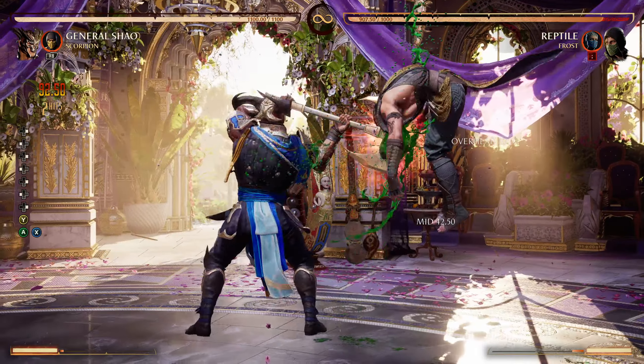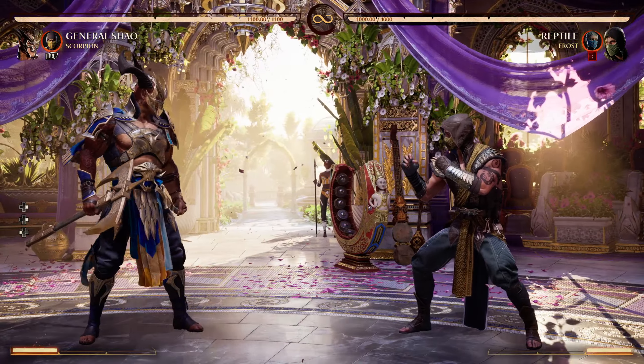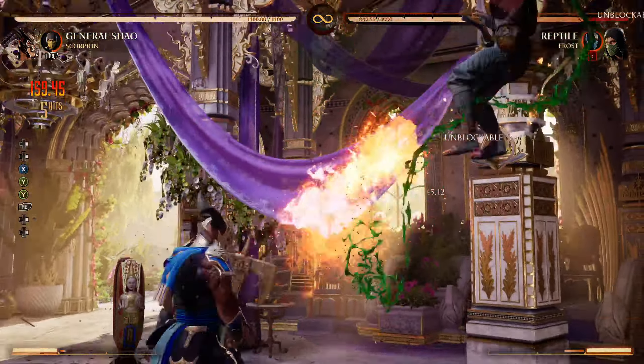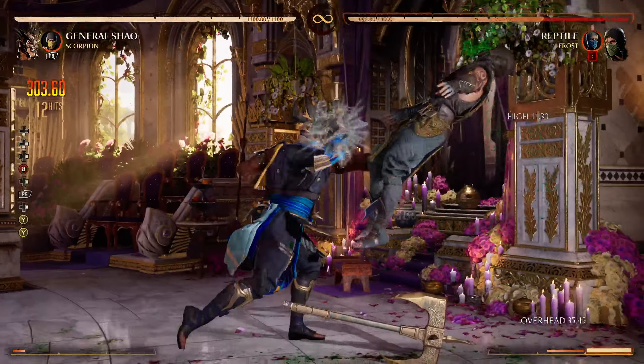But if you combo into it just like this — there you go, 33 percent. It's not heavy damage but it's pretty cool. You can also do it without using your cameo.